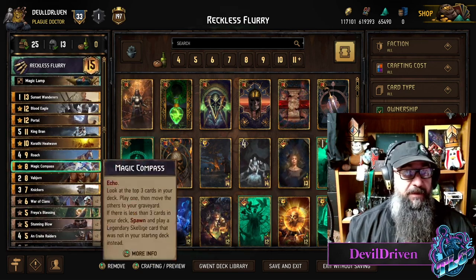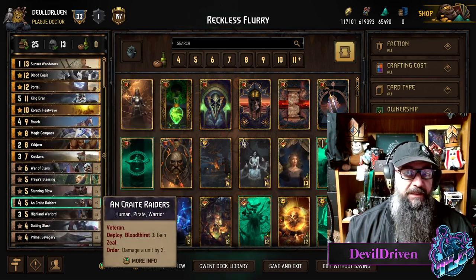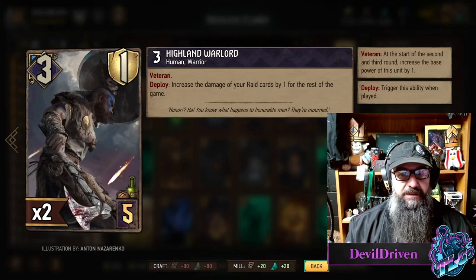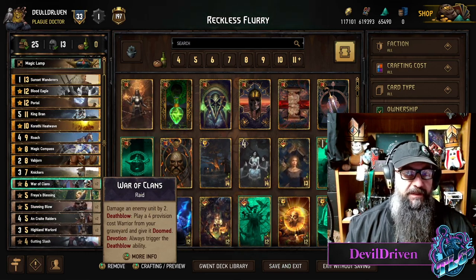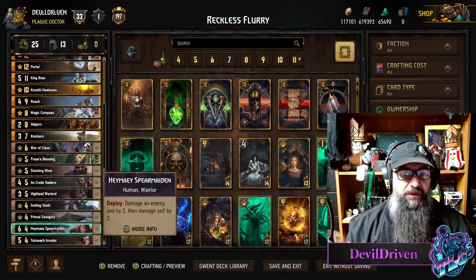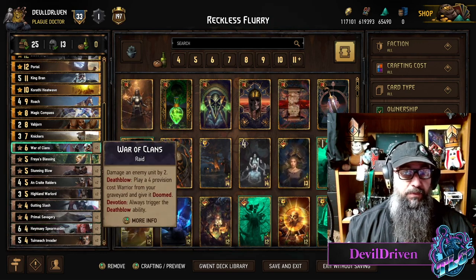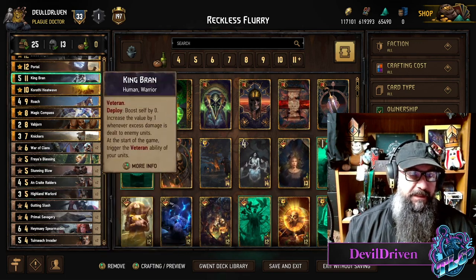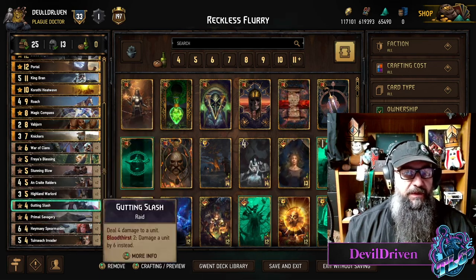It got me to rank one so I was happy. Going through the cards: it is a Sunset Wanderer deck, you got Blood Eagle, and you want to try to get your Highland Warlords — the new card — on the board so that you get these big damages for War Clans, depending on how many you get out. You want to make sure you get the four-provision cards out. There is a Portal too, so you don't want to brick Portal. You want to get these four-damage or four-provision cards in the graveyard so you don't brick War of Clans. Raiders are nice too — they grow as you go because they have Veteran. It's a King Bran list so they start growing off the bat.